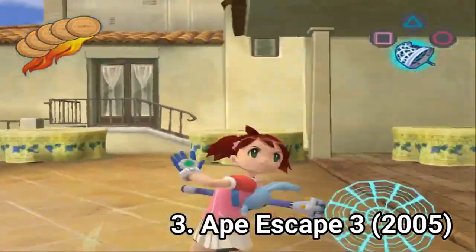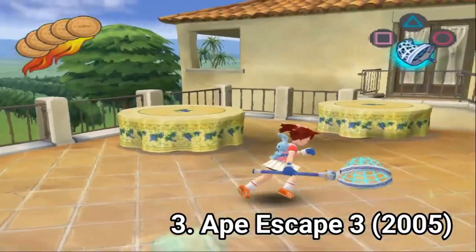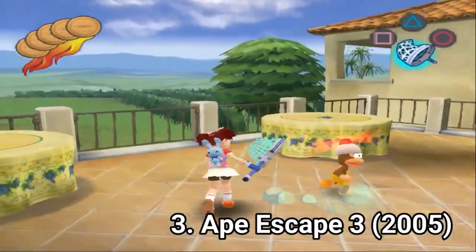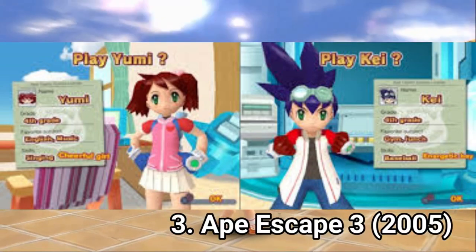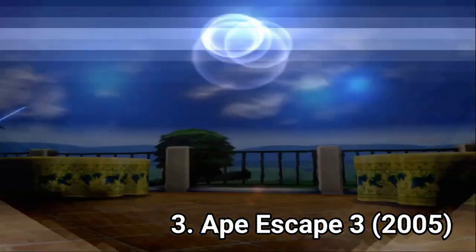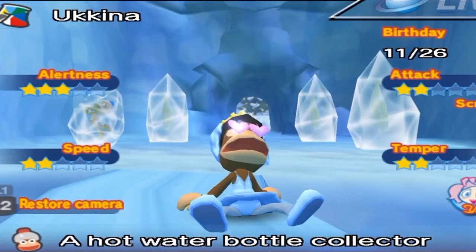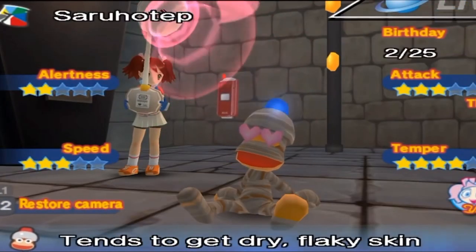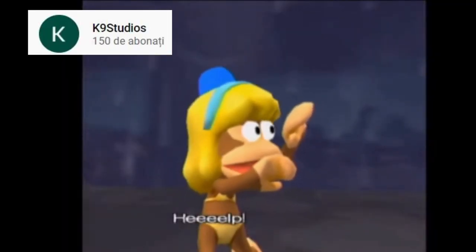In Ape Escape 3, Spectre has gotten away and wants to TV broadcast monkeys to put humans in a trance. Now you have to go to TV sets and capture monkeys with the net again. This time you can choose characters — you can play either as Kei or as Yumi. An interesting detail is that Yumi is the easy mode: she's a sort of music idol, and some monkeys just have heart eyes and don't attack her sometimes. So just know that Yumi is the easy mode.